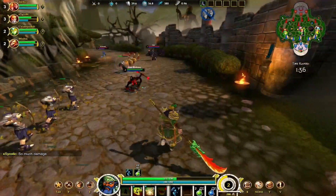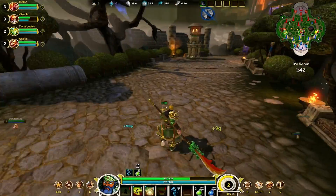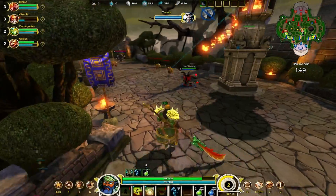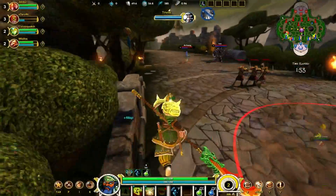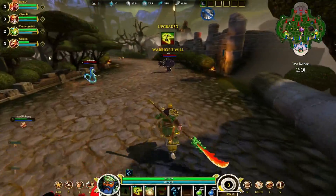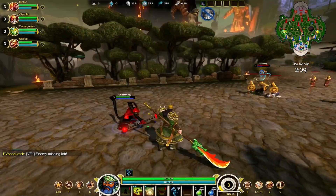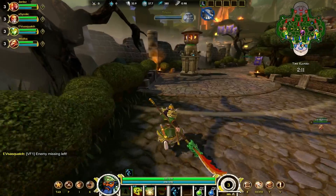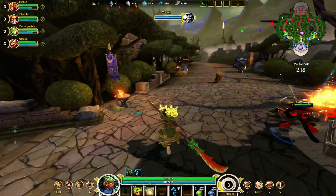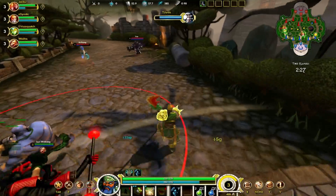His ultimate is called Tactician's Advantage — a three-tiered ultimate. He jumps in the air and slams down, doing magic damage and slowing everyone by 25% on the first hit. If they're hit a second time, it does 150% of the original damage and silences them for two seconds. The third hit stuns them for two seconds and deals 200% of the original damage. They must be hit by all three hits to get the stun — if you land the first and third but miss the second, they'll only be slowed and silenced.